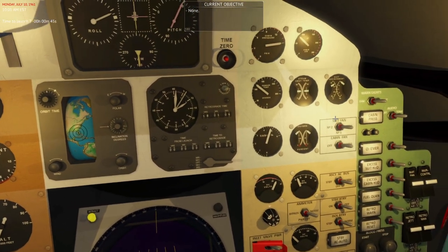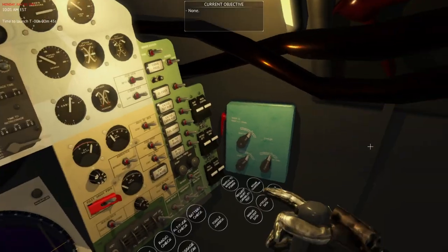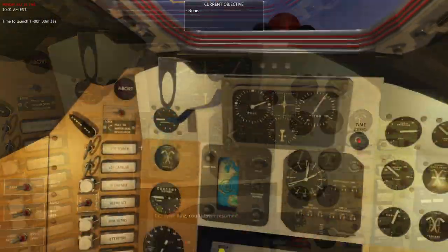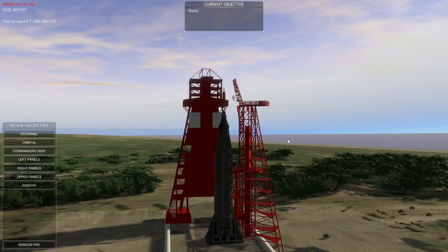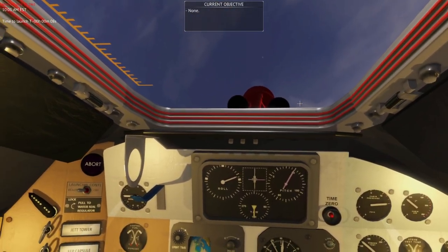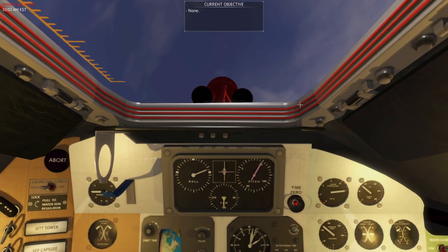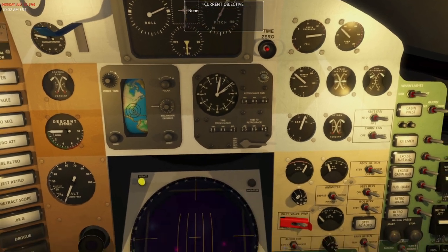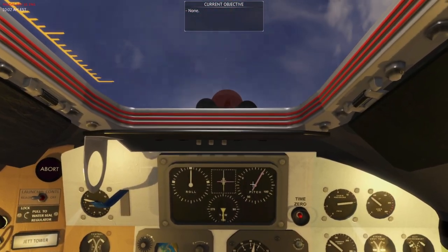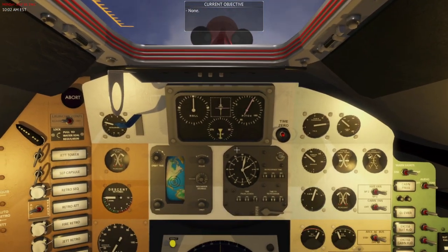Briefly external view - it is an Atlas, it is in fact an Atlas. Always good to check, don't want a Redstone. Countdown. Seems like we're good and we've got clock. It doesn't seem like much rolling. 20 seconds - roger. 2, 1, mark. 20 seconds, yep. Our cabin pressure is going down as expected.